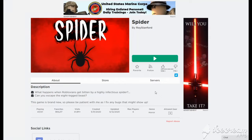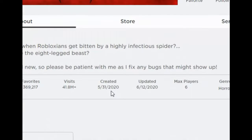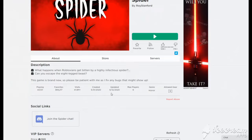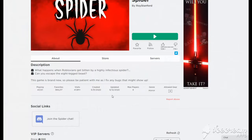Hey guys, welcome back for another Roblox video! Today I am going to be trying out this new game called Spider. As you can see, it came out on May 31st 2020, and the last time it was updated was June 12th, so it's been updated a little while ago.